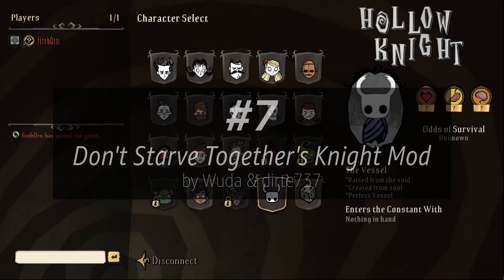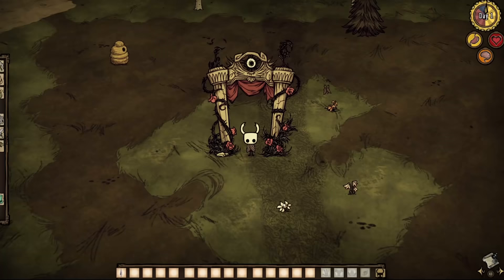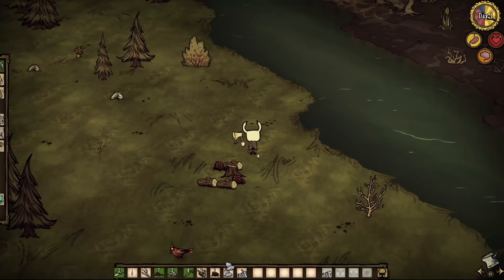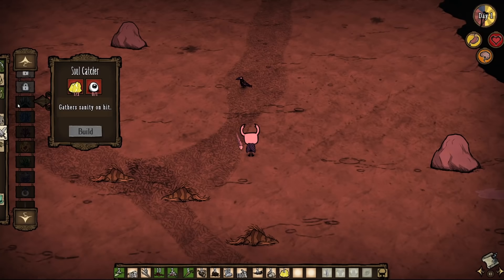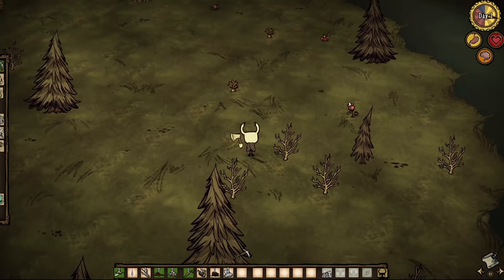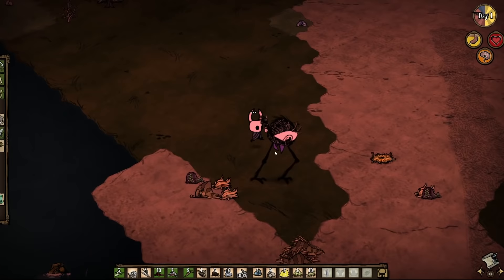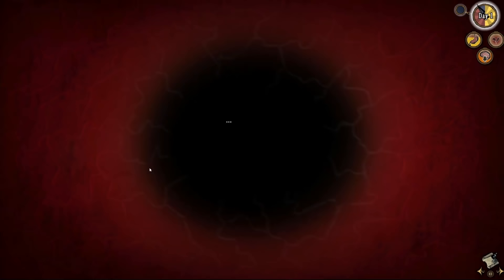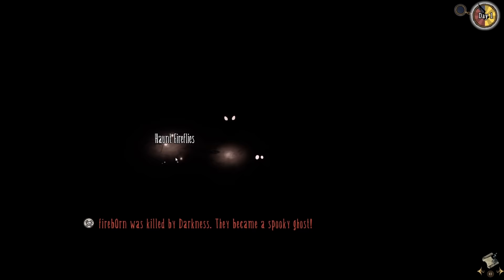At number 7, we have the Don't Starve Together Knight mod by Dirt737 and Wuda. It allows you to play as the Knight, starting with the old nail, which you can craft upgrades for as you progress. The mod also adds a charm slot to your character, allowing you to equip one of seven craftable charms including Soul Catcher, Unbreakable Heart, Fallen Fury, Hive Blood, Thorns of Agony, Sprint Master, and Glow Worm. The character also has a passive speed bonus and gains sanity whenever you hit an enemy. Honestly, I've completely forgotten how to play Don't Starve — I died to the nighttime darkness because I forgot to craft a light source, so I'm probably not the best person to evaluate this mod.